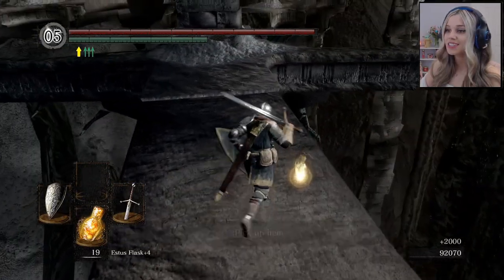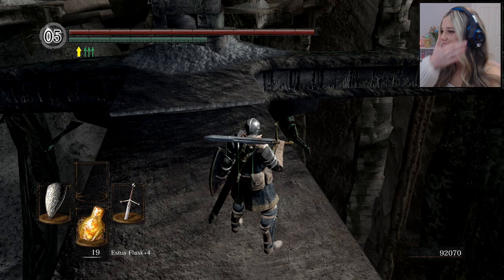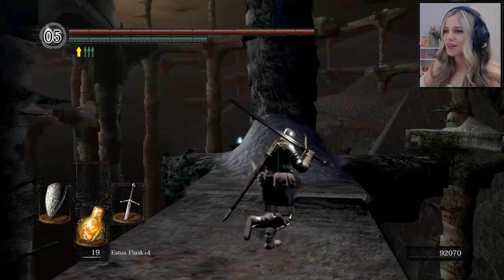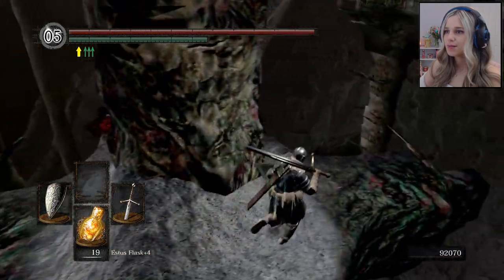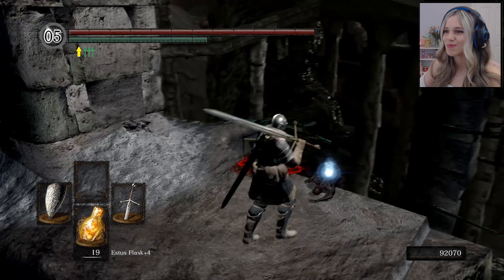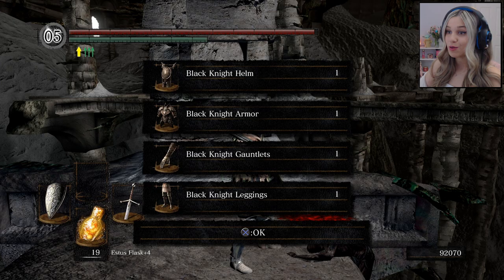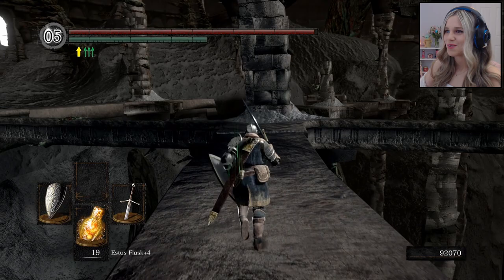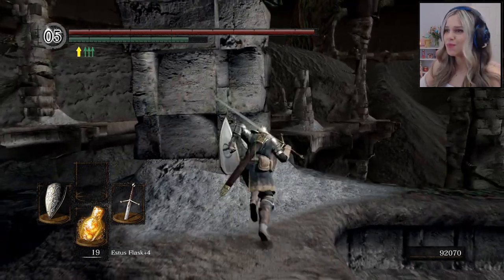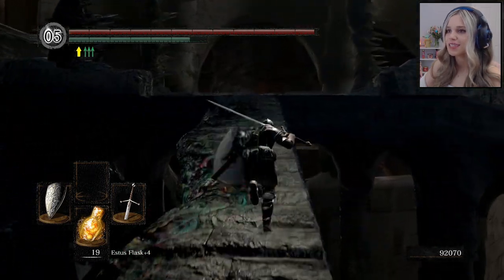Someone was reminding me that I need to work on my parries. I don't think I've ever successfully parried in this game, and honestly I feel like that is a skill I should have mastered by now but I've refused to. Maybe I'll practice parrying if there's other Black Knights around here. Or I could become the Black Knight — should I put on the Black Knight shield, Black Knight armor, Black Knight halberd? You know, the final boss will have nothing on me.